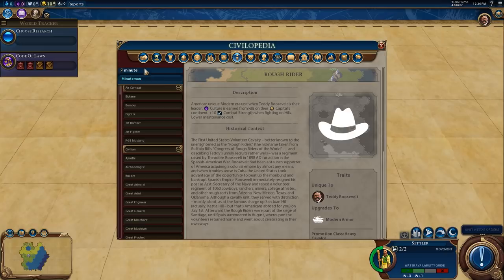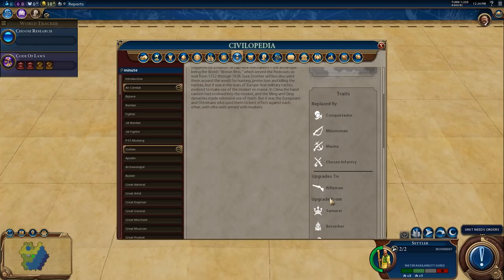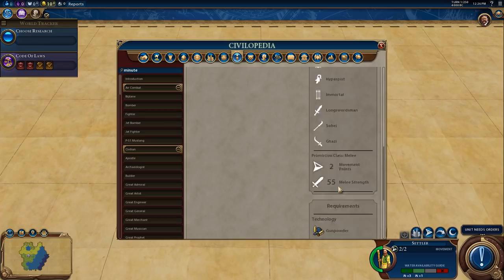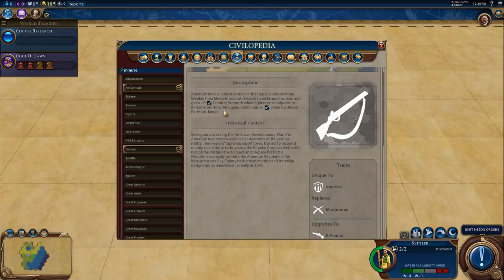The other unit is the Minutemen, introduced by the mod we're playing with. It's the American Unique Industrial Area unit that replaces the Musketman. It's weaker than the Musketman but cheaper to build and maintain — 160 production cost versus 240, so about 33% cheaper. It gains plus 5 combat strength when fighting defensively and is also stronger in forest or jungle. Defensively it's the same strength, so it's actually a pretty damn good unit.